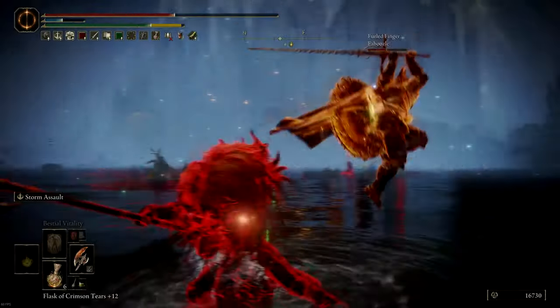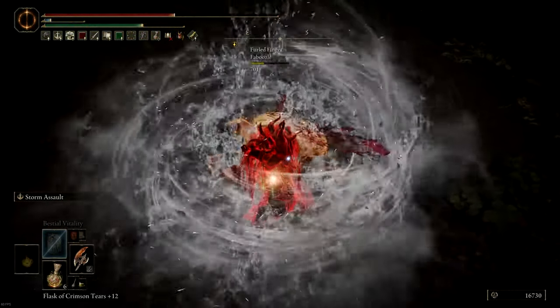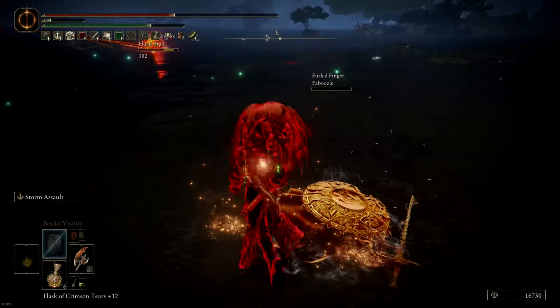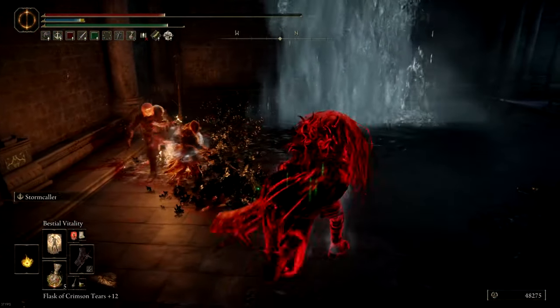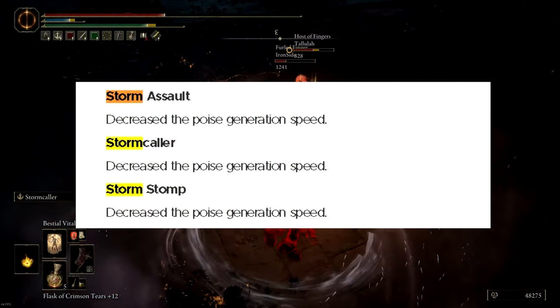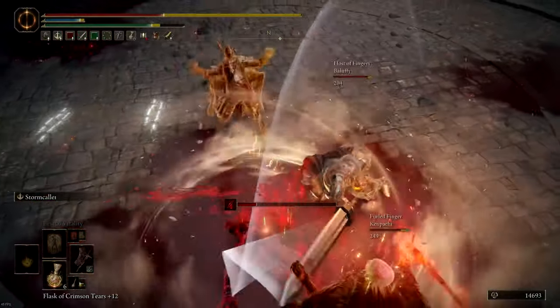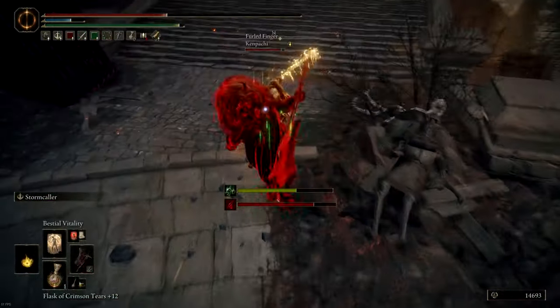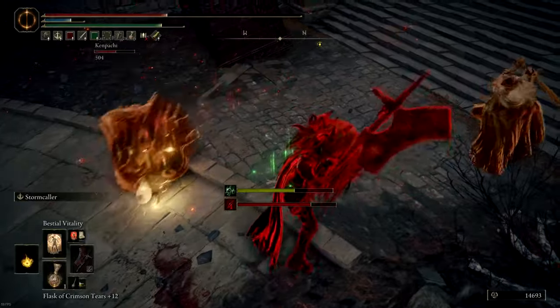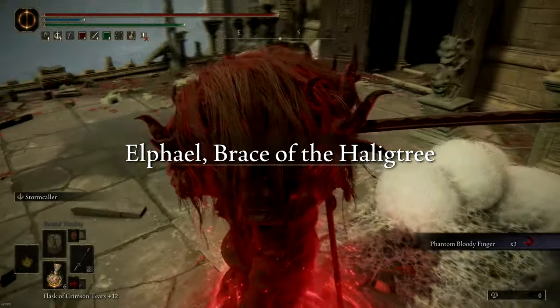Storm assault can be very effective in certain situations, since both the initial wind and the final part of the attack can stagger opponents and deal significant damage. Having endure on a side weapon is crucial, since all of these ashes of war had their poise nerfed in the latest patch. This means we'll have to be more careful when trading against multiple opponents without endure, or against big weapons.